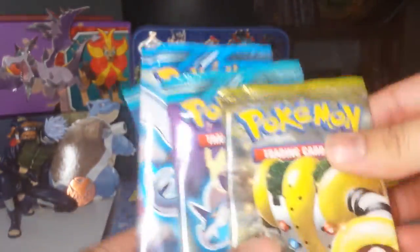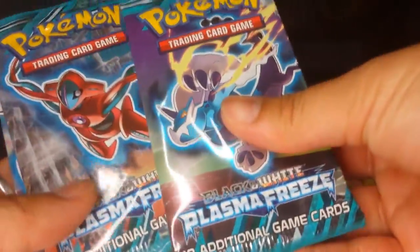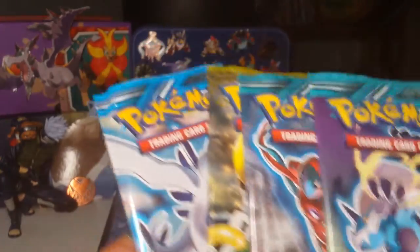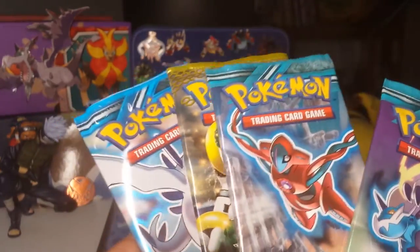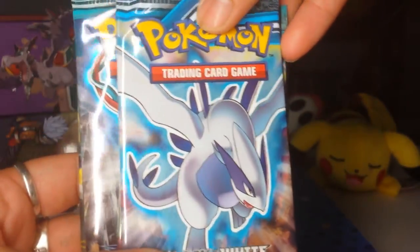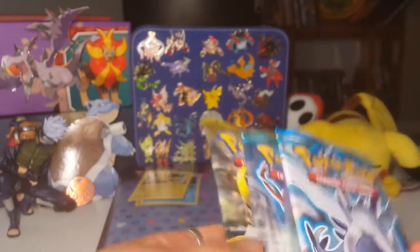We have a Next Destinies with a Regice, a Plasma Freeze with Deoxys, and one with Thundurus. Deoxys was mean to me before because I said I didn't like him, but I think he forgives me — about a couple days ago I got a Shaymin out of a Deoxys Roaring Skies pack. And then an awesome looking Plasma Storm Lugia — probably one of my favorite pack artworks. It's hard to not look cool with Lugia on the cover. I'll go in this order — let's start with Next Destinies.